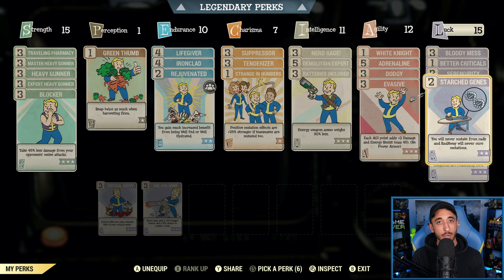You can technically get away without having Starched Genes equipped, but you need to be much more careful when using Radaway and when going to any area that could expose you to radiation. Remember, enemies like ghouls — when they hit you, they expose you to radiation. So it's a much more tricky play. Most people just have Starched Genes active at all times.